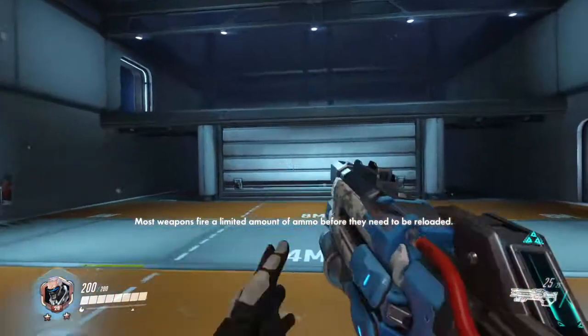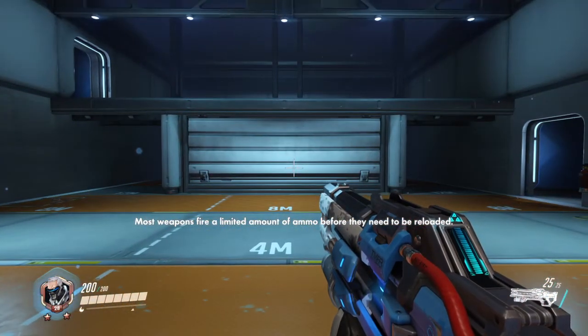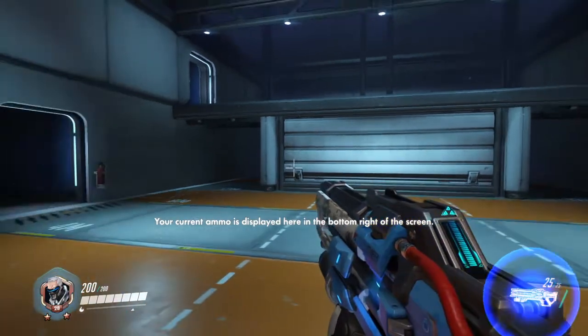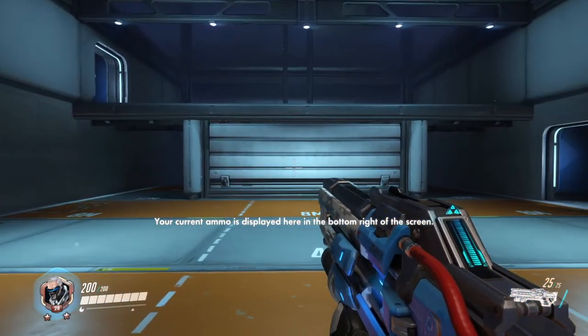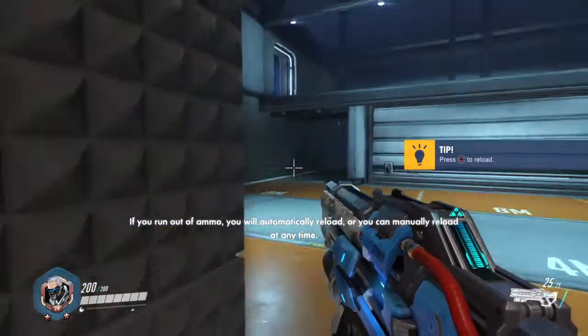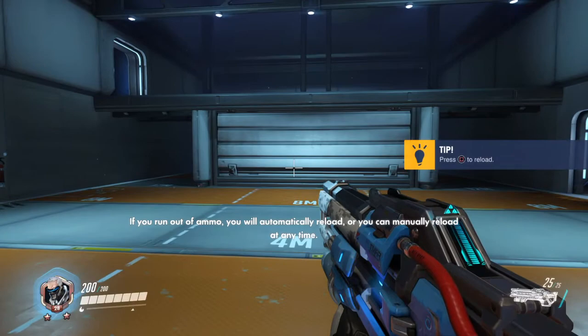Most weapons fire a limited amount of ammo before they need to be reloaded. Your current ammo is displayed here, in the bottom right of the screen. If you run out of ammo you will automatically reload, or you can manually reload at any time.